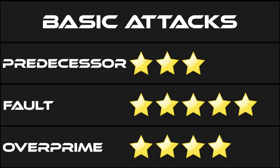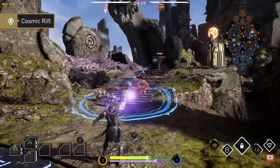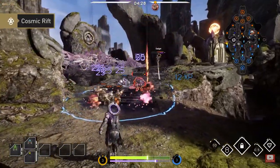I give the basic attack to Fault — they nailed everything important. Gideon's Q, where he drops a meteor, is about the only ability that is one-for-one the same across the board. Makes sense with it being a very iconic Paragon ability.